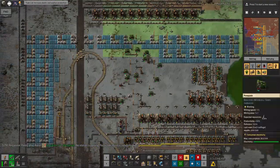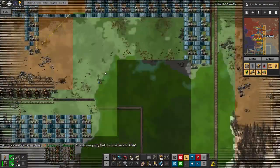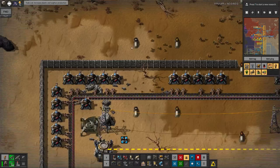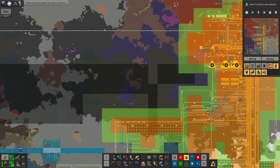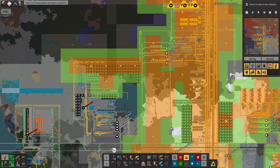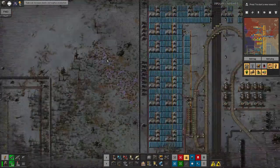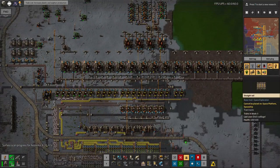I reckon I've got plenty of oil processing and plenty of coal liquefaction going on up here, but I'm not turning it into plastic quickly enough. I think I'm going to run off this pipe up here and just have some more plastic and sulfur production, then bring in some stations from this railway line at the top. Knowing me I'll probably change my mind, but for now that'll do. Maybe I'll get rid of this ammo stop station and loop the rail around. There are plenty of possibilities, but something needs to be done because I don't have enough.